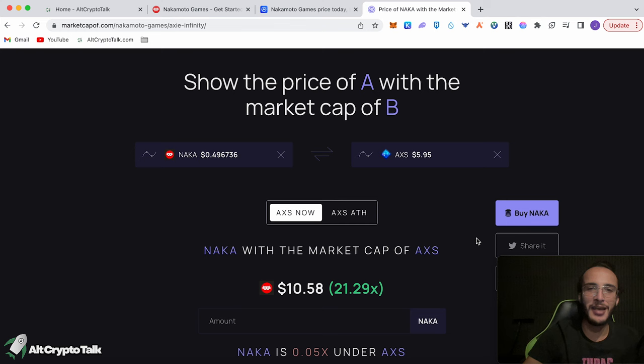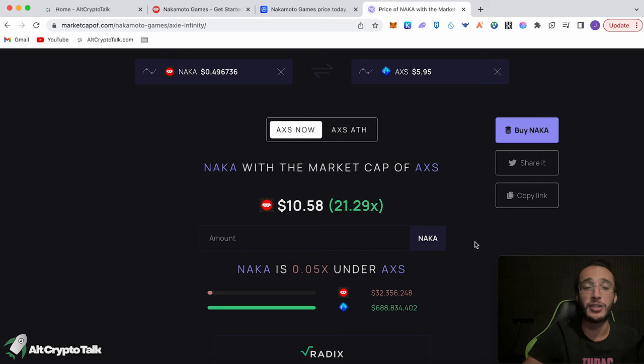NAKA first launched in 2021 near the bull market and saw an all-time high of roughly $6, which is incredible — roughly a 12x away from its all-time high and definitely achievable. If NAKA were to hit the price of Axie Infinity in current market conditions, it would do a 21.29x, hitting a price of $10.58, giving it a market cap of $688 million — which is extremely possible. The amount of games on the platform is absolutely ridiculous. I love it especially the NAKA Strike single player first-person shooter — it was top tier. Once the gaming narrative comes into play, Nakamoto Games will be one of the top gaming platforms.